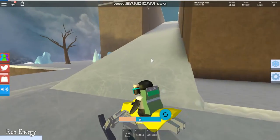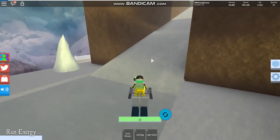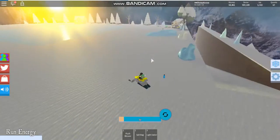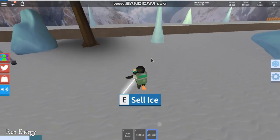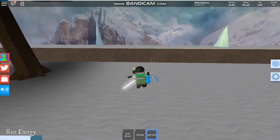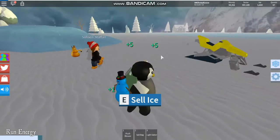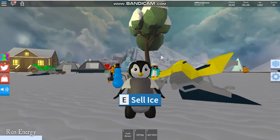Keep on going up — here's another spot where you can sell ice. Keep going up, and whenever you get to the top, turn right. You should see the Ice Wizard — it says 'Sell Ice' — and now with 91 ice you can sell it to the Ice Wizard. Hope you guys enjoyed the video! That's how you sell ice on Snow Shoveling Simulator on Roblox.